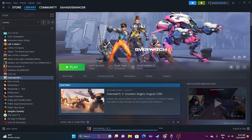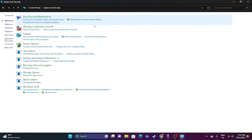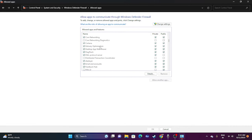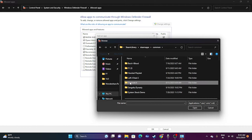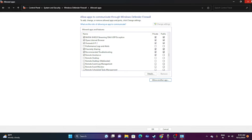If the issue persists, allow the game through Windows Security Firewall. Go to Control Panel, then System and Security, then Windows Defender Firewall, and click 'Allow an app or feature through Windows Defender Firewall.' Find Overwatch 2 in the list — it should be under 'O' — and make sure both Private and Public are checked. If the game isn't listed, click Change Settings, then Allow Another App, click Browse, navigate to the game's installation folder, select the Overwatch executable, and add it.